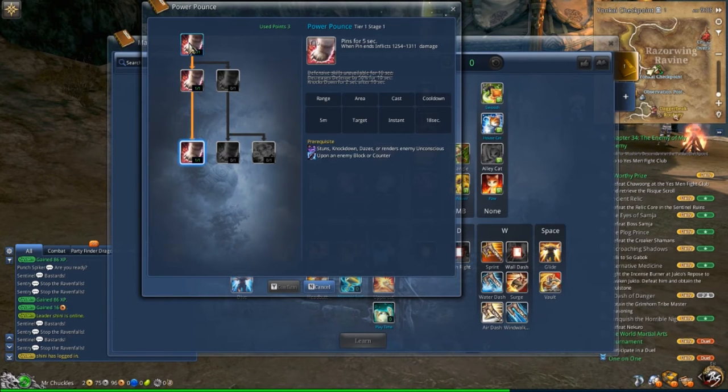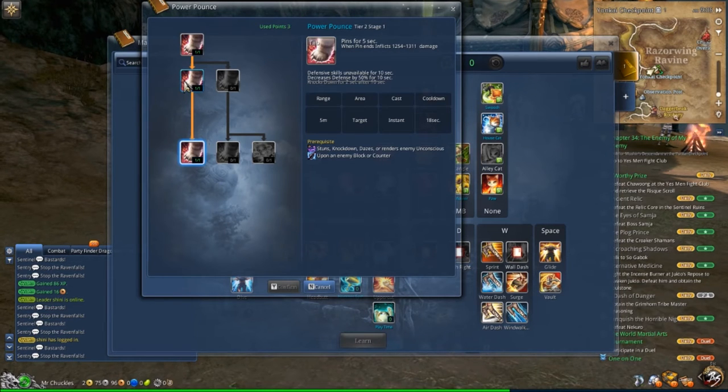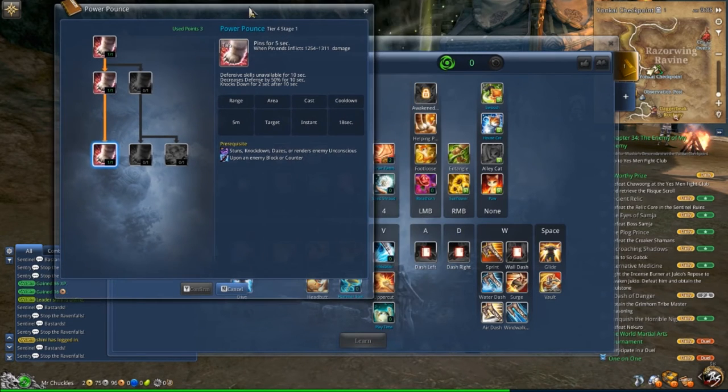With Power Pounds, the cat pins you for 10 seconds. If specced, it disables your defensive skills — so if you try to dodge or block right afterwards, you won't be able to. In addition, it decreases your defense by 50%, which is huge. Most summoners will combo it with Sunflower for a massive damage boost. Finally, with three points specced — especially against combo-heavy classes like kung fu master or assassin — it will knock you down again for two seconds after the 10-second pin ends.